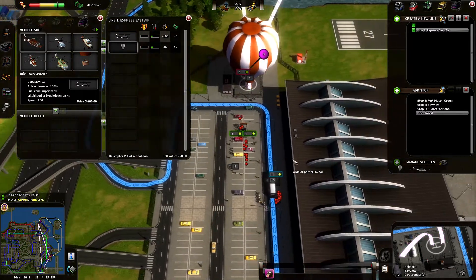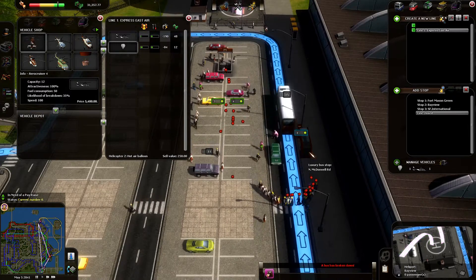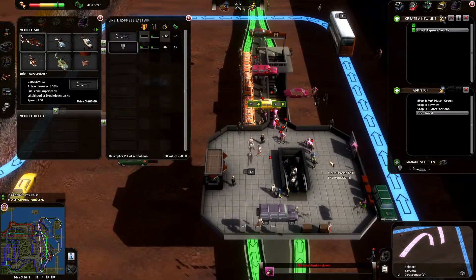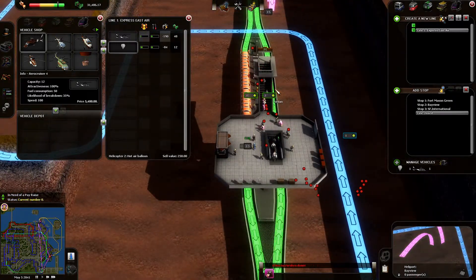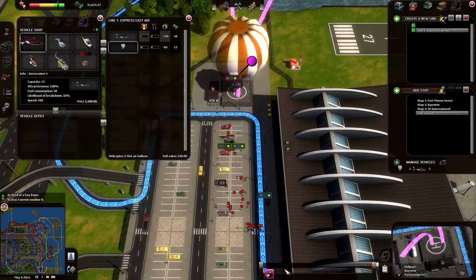And then it goes to the airport, in case you need to get out of the city. There's a bus stop here, as we've seen before, and the metro is still here — the Caterpillar line, and also the other awesome line, right there.